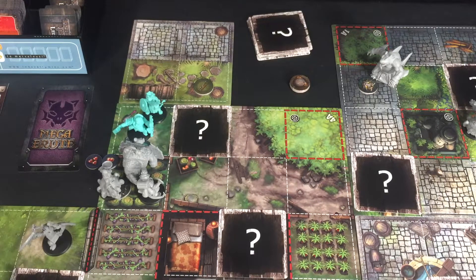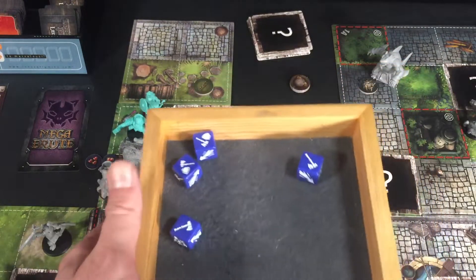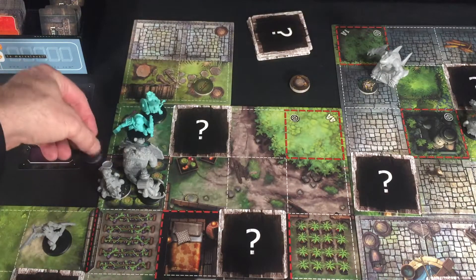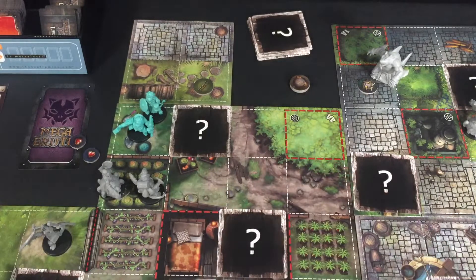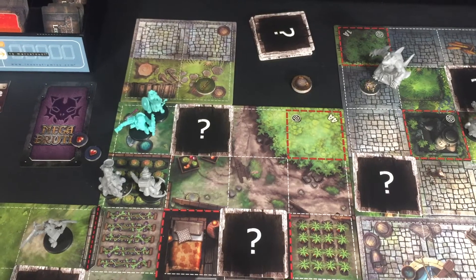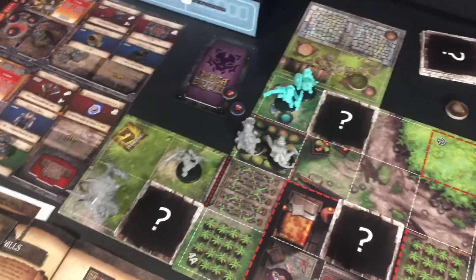Tank rolls his final attack — five hits. That's enough to kill the guard! Tank smashes his head in with the hammer. Tank gets two XP, bringing him to ten — that's the next tier. Ross also goes up two XP, now at six. Reaching the next tier means I need to do a mid-game spawn.